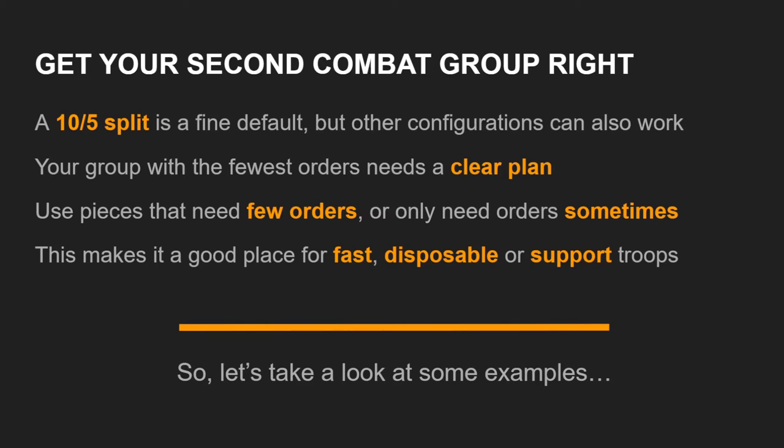So if in doubt, I would suggest going a 10-5 split, but experiment to see what works for you. Regardless of how you set up your second combat group, it's usually going to be your group with the fewest orders that needs the clearest plan — it's going to have the least resources to work with. You're not going to be able to spend order after order accomplishing your goal. So your smaller group is usually going to be less failure-tolerant; it can't try as many times as your first combat group to do whatever it needs to do.